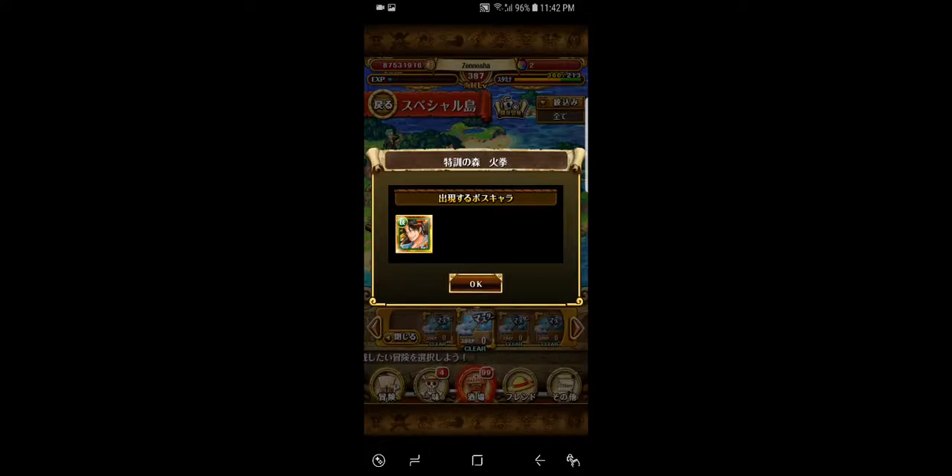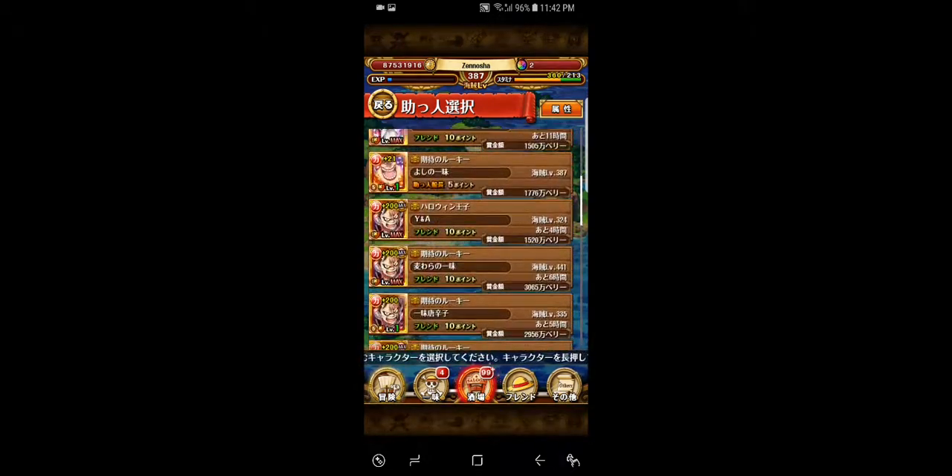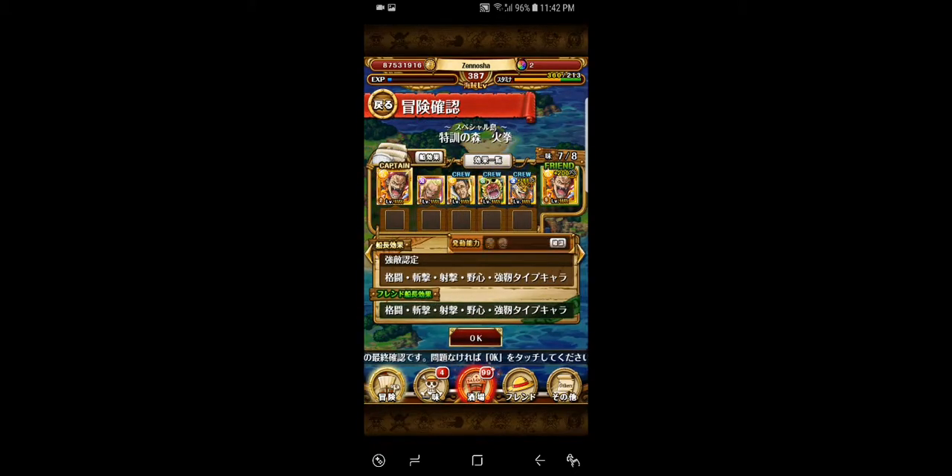Hello guys, Genos here and let's try to clear the Ace Forest of Training by V2 Katakuri. So this is really for the beginner players compared to the pro players — I myself am an intermediate player. I would like to show beginner players how to clear the Ace Forest with V2 Katakuri and show them how easy it is, or maybe how easy it might not be. Let's see — this is the first time I will be clearing the Ace Forest with V2 Katakuri. So let's see how he performs.